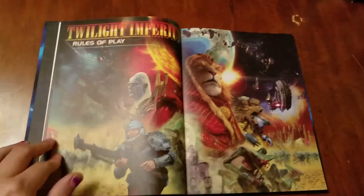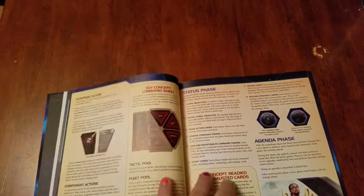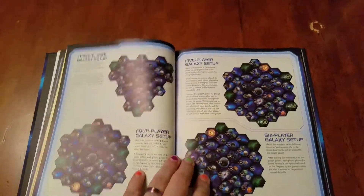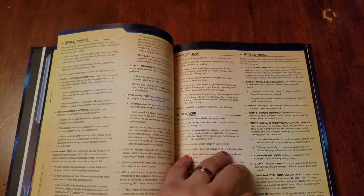Rules of play — nice, big, beautiful tableau. Then this is the learn to play rules that we're all familiar with: playing the game, agenda, tactical action, space combat — you all know these. Galaxy setups, and then it goes right into the rules reference. Having that flow is very convenient. I'm going to go a little faster through these since this makes up the bulk of the book pages-wise and you already know what's in here.